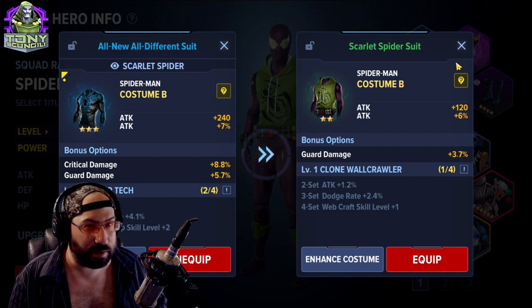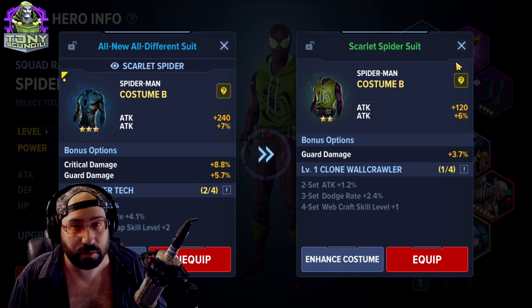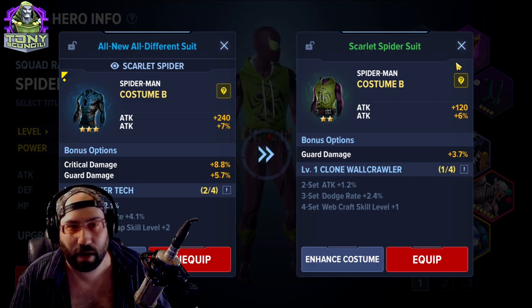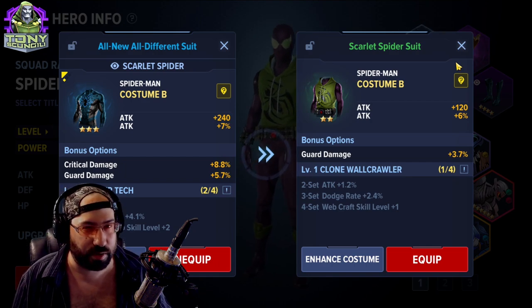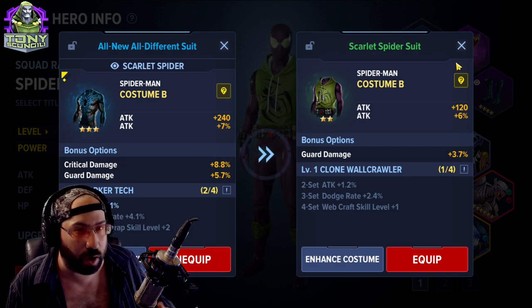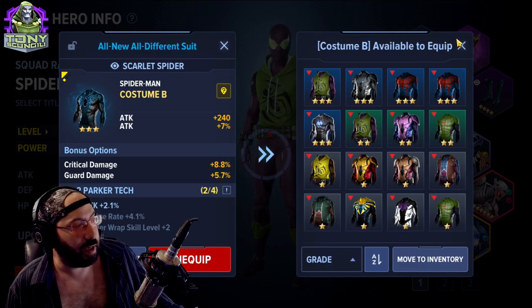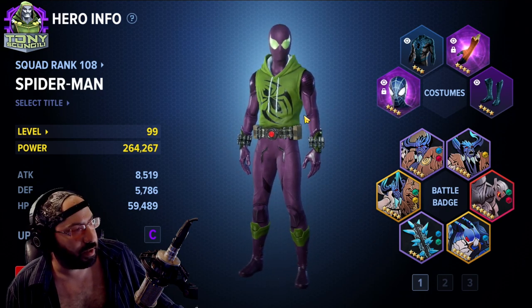With stats, don't worry too much about whether one piece is better than another — worst case, just test them out. Go to a Blitz at level 60 or 70 once you're at max level, something you can easily beat, and see which setup kills faster. There's no time-to-kill dummy in the game yet, so you'll have to fight a boss a couple of times and get a feel for it.